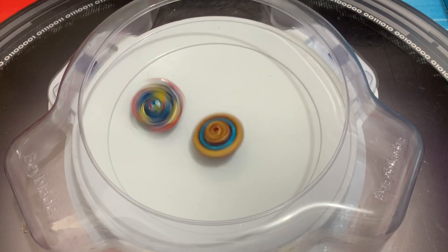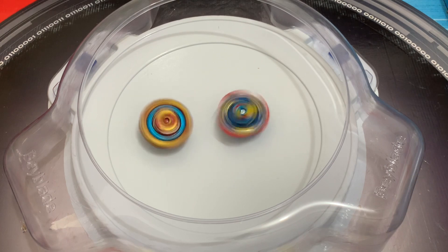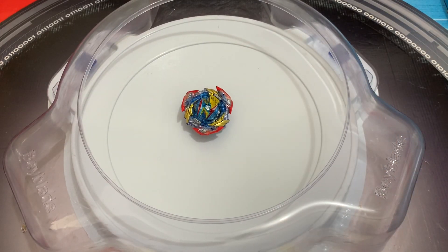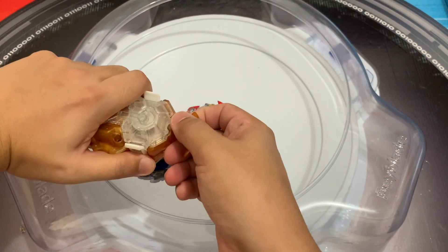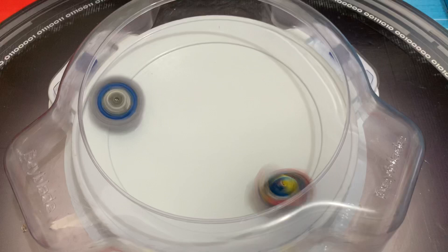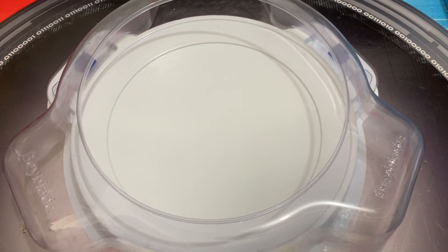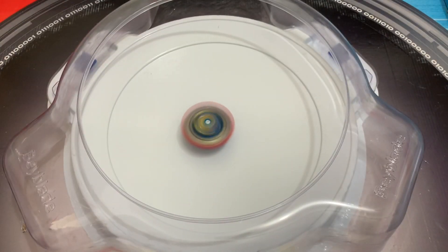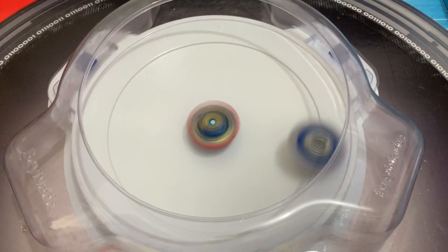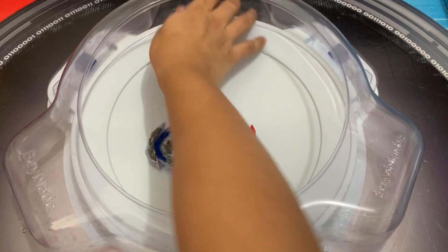Weak launch, weak speed — Ultimate Valkyrie versus Astral Spigan and left spin. Oh, it's actually doing good! And after this is the boss battle. It won! Against Guilty Longinus — can it do spin steal? Right spin — that was good but it did not spin steal. Weak launch, then full power Guilty Longinus. It's actually bursting left spin Beyblades!